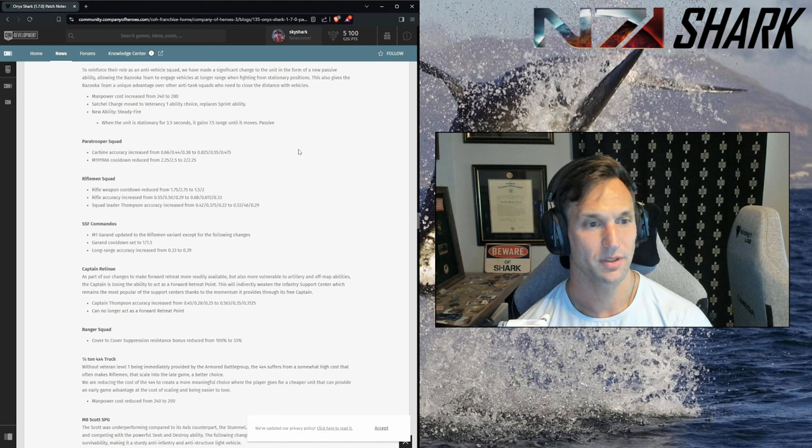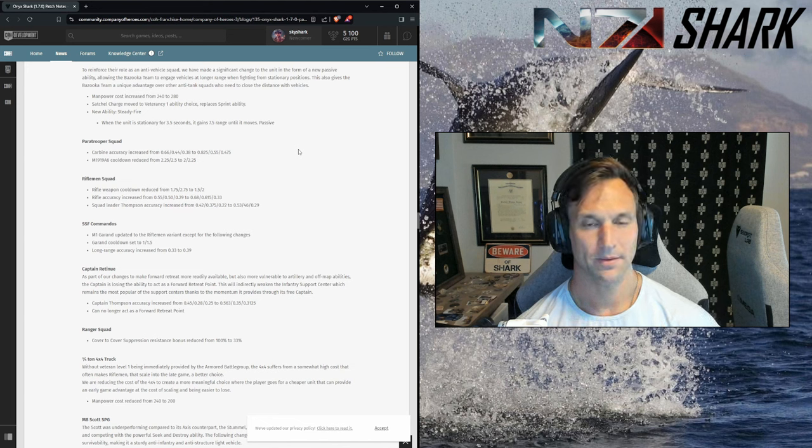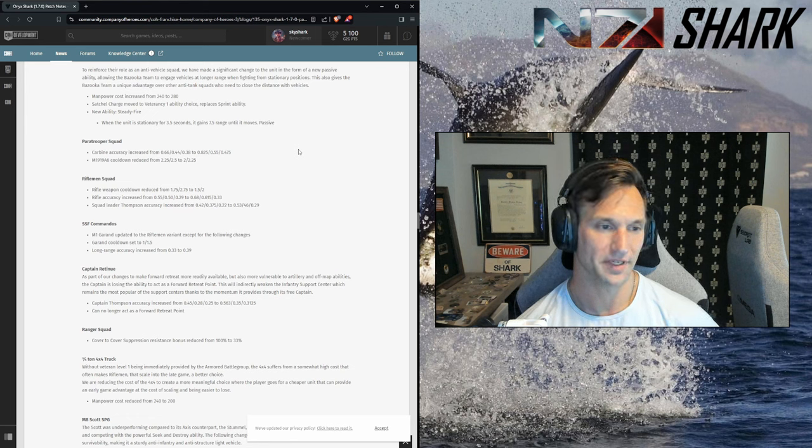SSF commandos now use the same Garand stats as the rifleman, but with a significantly shorter cooldown — half a second shorter across the board — and improved long-range accuracy. So SSF commandos should be a little more viable, especially at range, between the improved Garand accuracy and fire rate, plus the two LMGs. At 3 CPs they should be better. The Garand cooldown reduced and accuracy increased by about 25%.